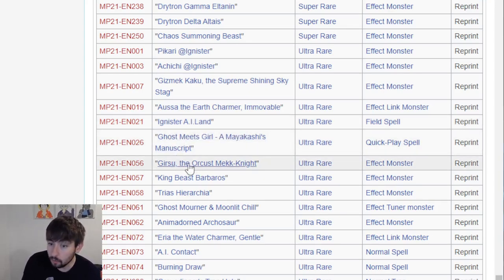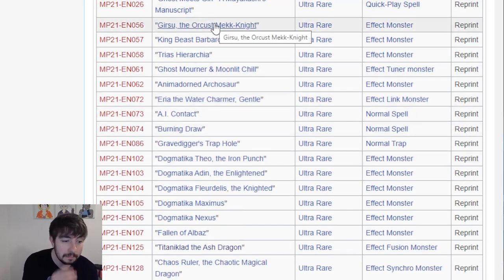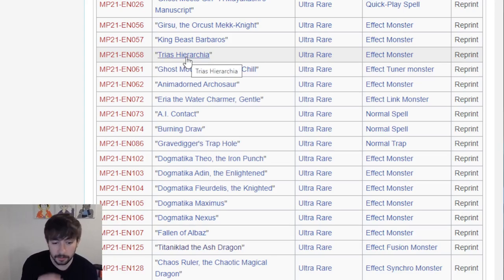Mayakashi's Manuscript here. Gerasu the Orcus Mech Knight - that's so nice, not being locked behind a Secret Rare paywall. This card will be a little more affordable now. King Beast Barbaros. Trias Heriarchia - this card is kind of crazy. If you don't read this card, this is a really crazy fairy support card guys. I definitely hire a man to read this and maybe pick up your Ultra copies because this card's kind of insane. It will come up in a meta deck at some point.